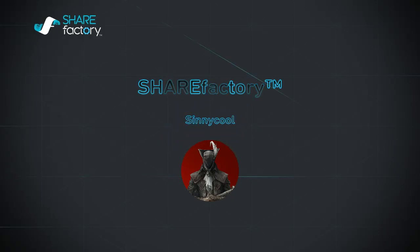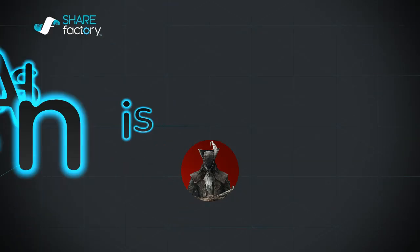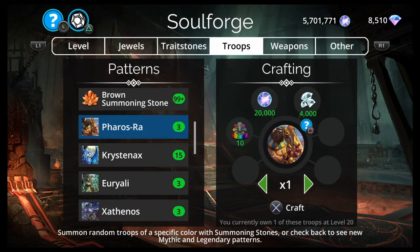Hey, what up everyone, I'm Cinecool and this is Gems Up 4, and today we have Ferris Ra in the Soul Forge. I want to show you three teams you can use with Ferris Ra — one being a new one I just made up recently, so stay tuned for that. We've got two teams specifically used for Soul Farming and a third new one you can use in other areas.